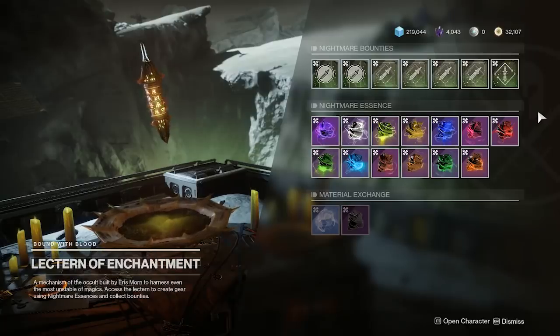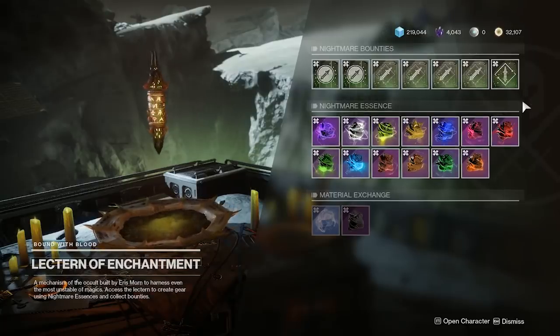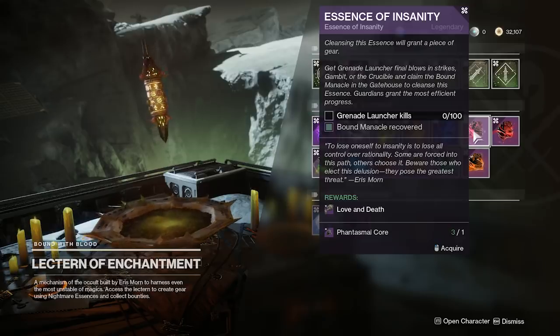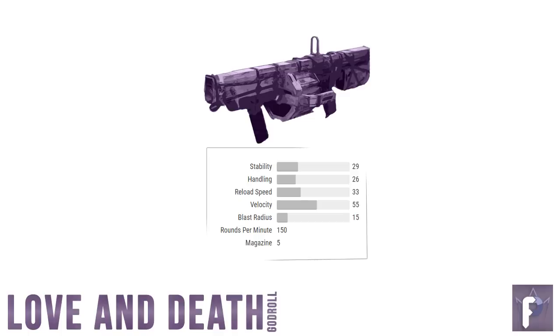If you're curious about where to grab this gun, you can get it from everyone's favorite eye-glowing edgelord, Eris Morn. You have to complete the Essence of Insanity questline and your reward will hopefully be a good roll on this bad boy. Let's go through what the gun can roll on each column and figure out together what exactly we're looking for in the PVE god roll.